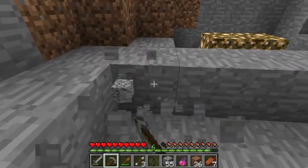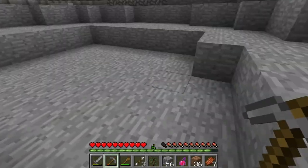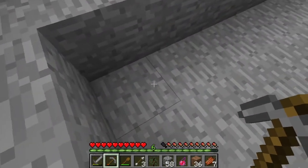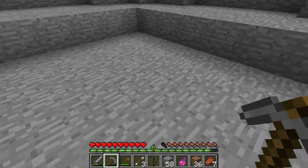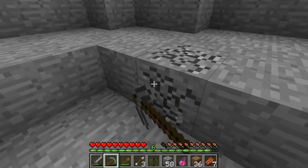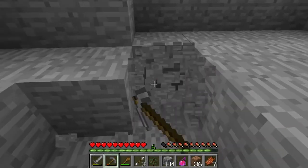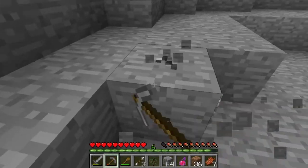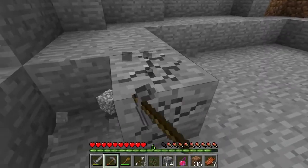I'm gonna have to expand this. I've been digging for cobblestone around the glowstone, just so I can also get its light level up in more directions. I think this should be sizable for what I'm trying to do.